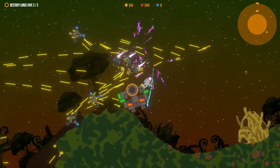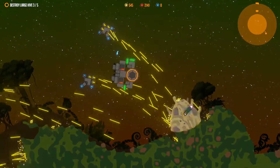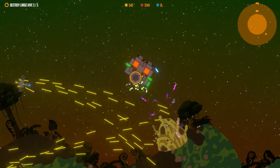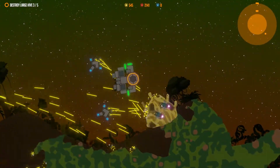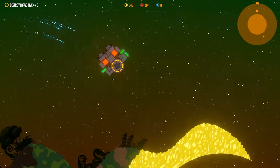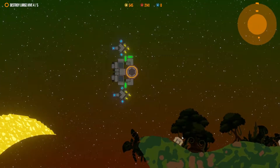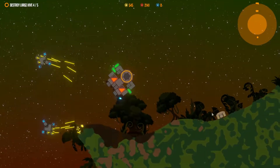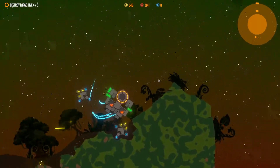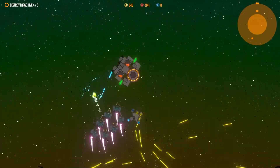The arena is a sumo-style mode with a circle — you have to push the other person out to win. The drones you make must be weaponless and fully autonomous; you cannot control them yourself. It's like battle bots: you make autonomous drones that do their own thing as effectively as possible to push the enemy out while avoiding being pushed out themselves. It encourages out-of-the-box building.